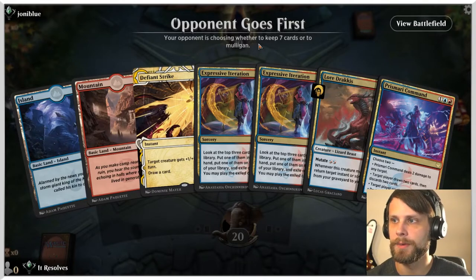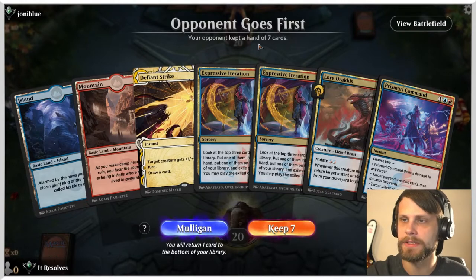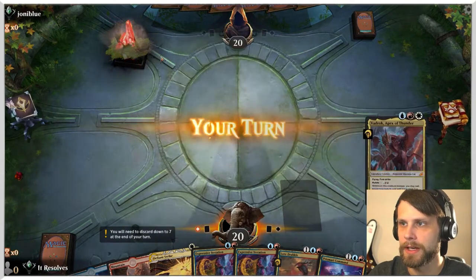All right, guys, here we are for game number three. Do we keep this? I think with the double Expressive Iteration, I think we're pretty safe to keep it. Generally you can hit a land off of these, which is just kind of nice. We'll throw a blue out first.